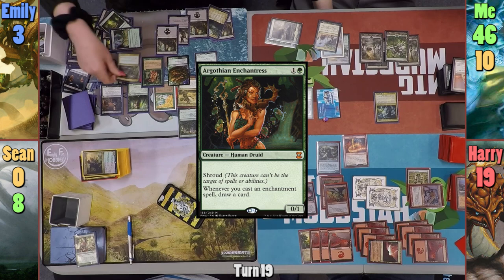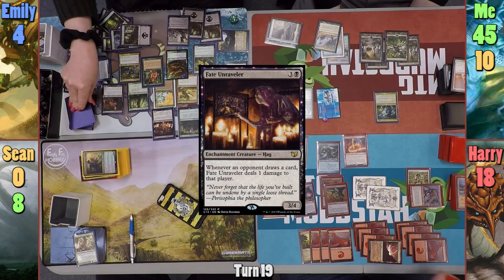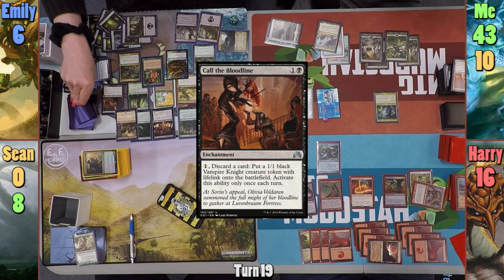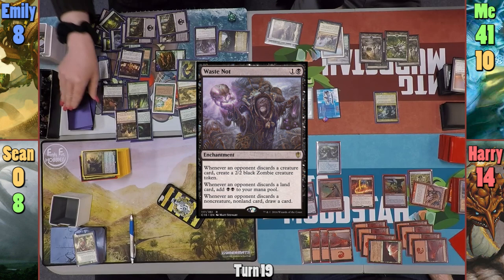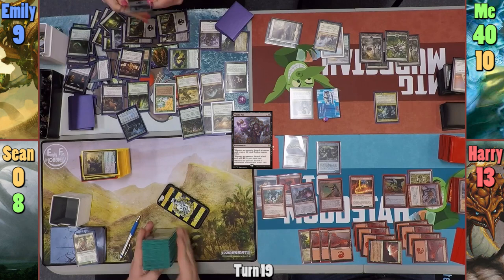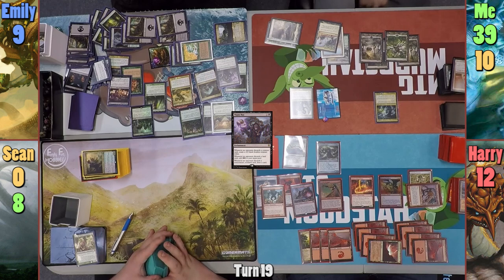Emily drops Golgari Enchantress, then casts Nyxweaver drawing three cards, gaining one life, and dealing one to Harry and me. She taps the Cradle to float nine green mana and casts Fate Unraveler, drawing three, gaining one, and dealing one. She casts Vessel of Nascency drawing three, gaining one, dealing one each. Call the Bloodline hits the field — Emily draws three, gains one, deals one. Vernal Bloom: draws three, gains one, deals one. Waste Not hits the field drawing three, gaining one, dealing one. Emily spends remaining mana to sacrifice the Vessel to reveal the top four, keeps a land, bins the rest, taps creatures for mana, and exiles Sangromancer with Farika for another Snake before passing.